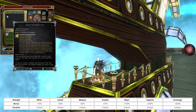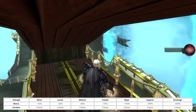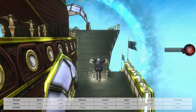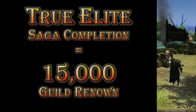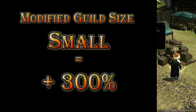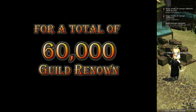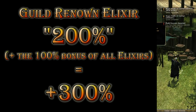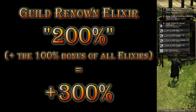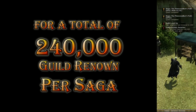A 50% elixir means plus 150%. That means elixirs of 200% are really plus 300%. The max guild renown you can receive means a base of 15,000 multiplied by 4 — that's plus 300% for your small guild, totaling 60,000 guild renown — and then multiplied by using a guild renown elixir of plus 200%, which is really plus 300%, for a total of 240,000 guild renown for a single saga.